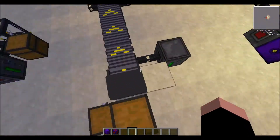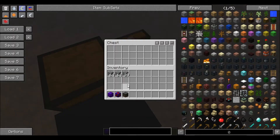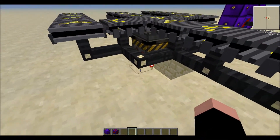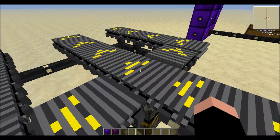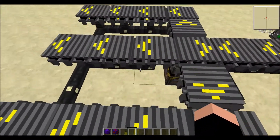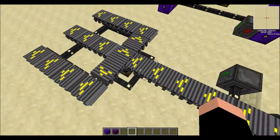Secondly, we have the new turntable block in the assembly line mod. This is incredibly buggy — it really doesn't work well at all. It's just a piston below a motor, and it's supposed to rotate the block right above it. It activates when there's a redstone current, but when you hit it with redstone it does the most random things. It seems to go in a pattern: front, back, left, right. The pulse length just doesn't work very well. They're going to fix that hopefully in the next update, but I would not recommend using this in any of your systems — just use an arm bot instead.